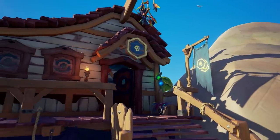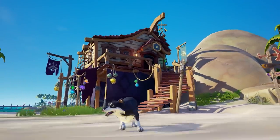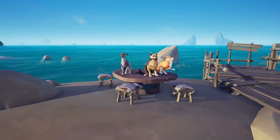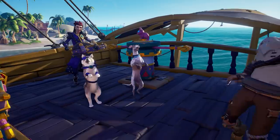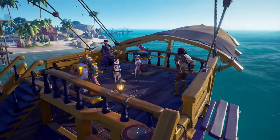Outside of this new awesome voyage type, we also see some new things added to the Pirate Emporium and the Black Market. We finally get to have dogs join us on our adventures, a free emote giveaway and new emotes, a Shrouded Ghost costume, and a few other things as well, so make sure to stop by the Pirate Emporium and the Black Market when you log in and check those out.